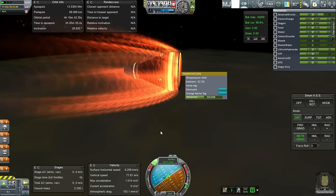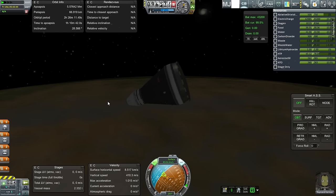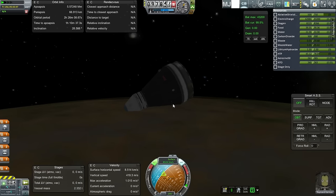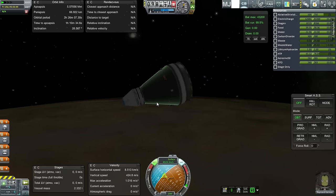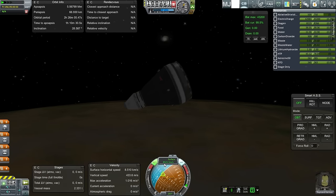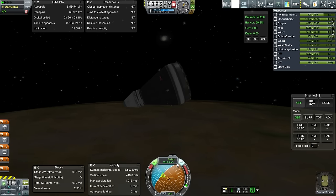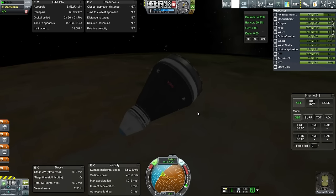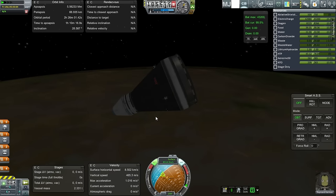We'll retain the maneuvering stage for the next go-round and re-entry attempt. We're out of the thick of it — I'm pointing down a little to try to raise my periapsis, though it probably won't work much in this thin atmosphere. We'll do a minor RCS burn at apoapsis to adjust. The same periapsis height should more than do the trick — we burned off more than 1,500 meters per second on that pass at 70 kilometers. Doing the same thing again would bring us suborbital, so we could probably even go higher than 70 kilometers if we wanted to.